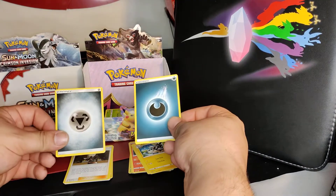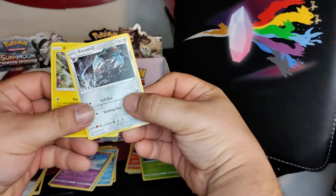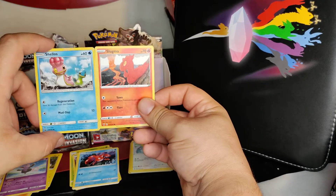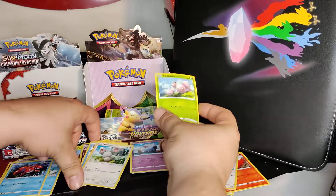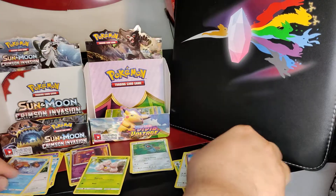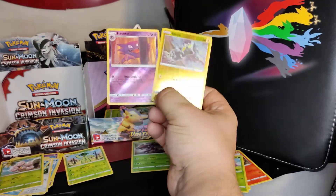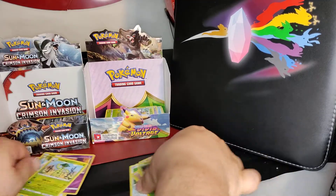Dark energy, Steel energy, Severstrike — oh, this one's pretty cool looking. Excadrill. Two slugs. Reverse Holos. Genesect holo — alright.